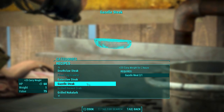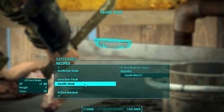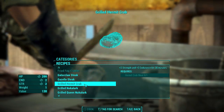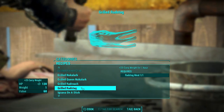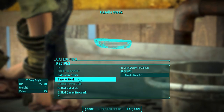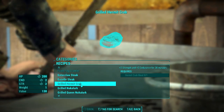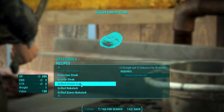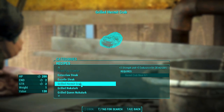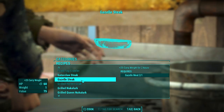Next on the list is the Gazelle Steak, and wow — plus 25 carry weight for 2 hours. 2 hours? The Grilled Rad Stag only grants it for 1 hour, but the Gazelle Steak is for 2 hours. That's pretty great. The Grilled Hermit Crab gives plus 2 Strength for 30 minutes, which would increase your carry weight by quite a bit, but 2 hours? Man, that's going to be so useful.